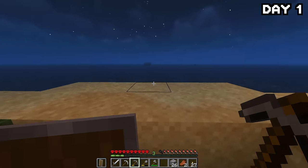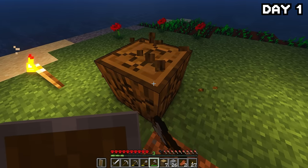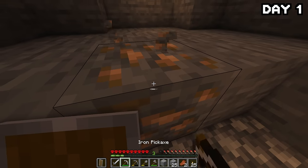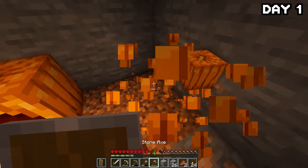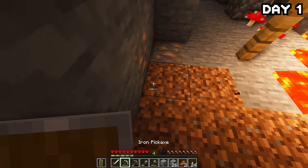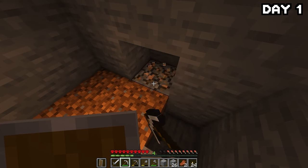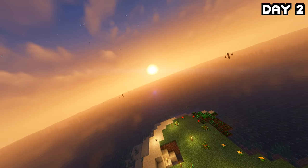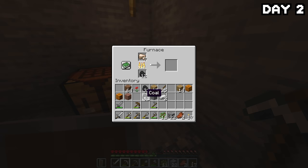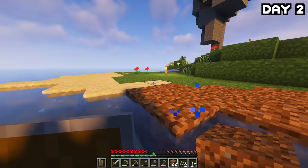Back on the surface, the rain had stopped and two trees had grown on my island. I chopped them down and headed back into the bigger cave to grab more iron, coal, and — pumpkins? Yeah, there were pumpkins down here. I stayed in the cave for the rest of the night, being careful with absolutely no armour. By the morning of day two, I had quite a bit of coal and iron, so I headed back up and started smelting it all down while expanding my island out a little with dirt I'd gathered.